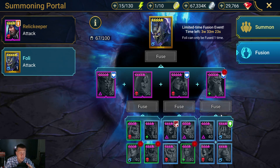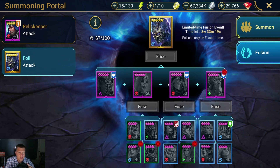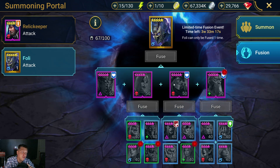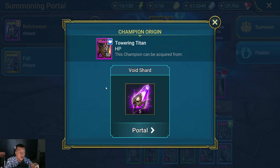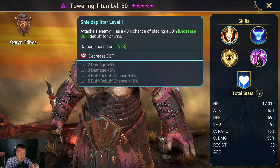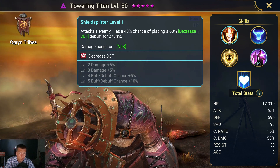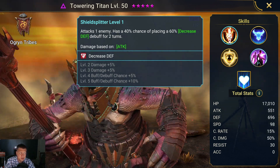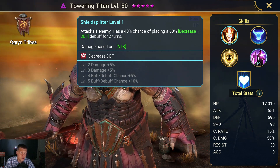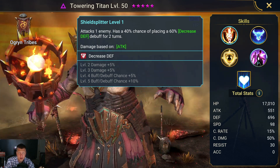Some of you wanted me to review these four epics to see how good they are and if they're worth sacrificing into Foley. We'll start with Towering Titan. His A1 has a 40% chance of placing a 60% decreased defense debuff for two turns — that is a really good A1, very useful.